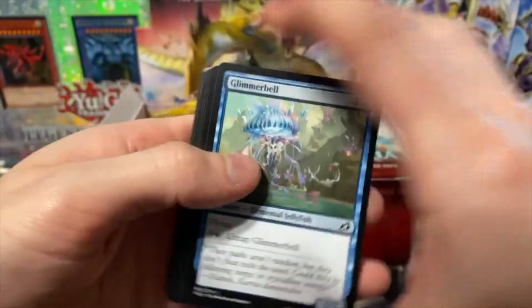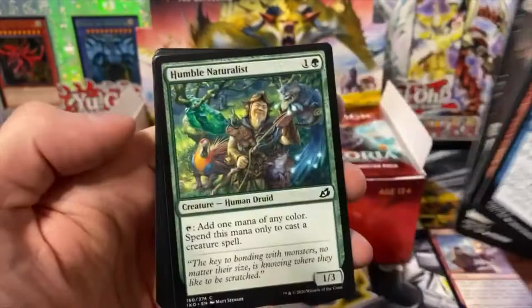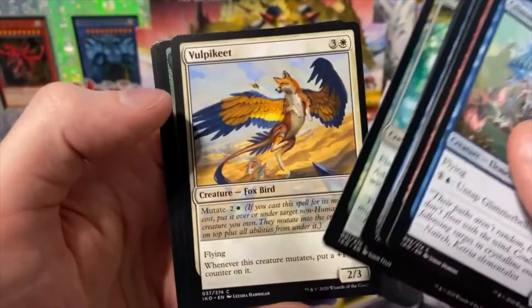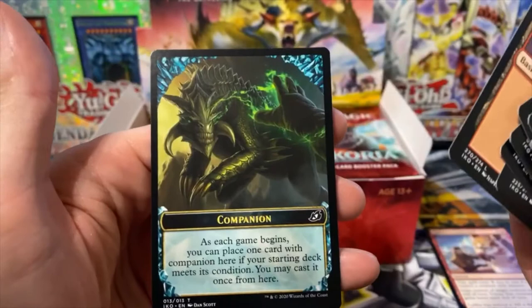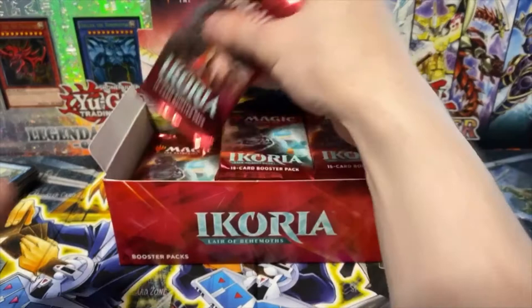This pack just falls apart in your hands too. It's a pretty cool card. Rare here — Karuga. Mountain. Companion card. I think the Godzilla cards are only the toppers — is that right?